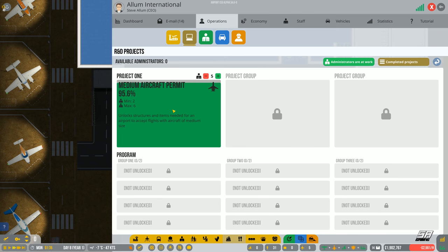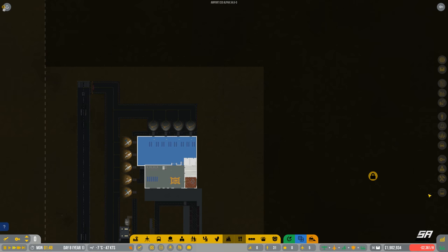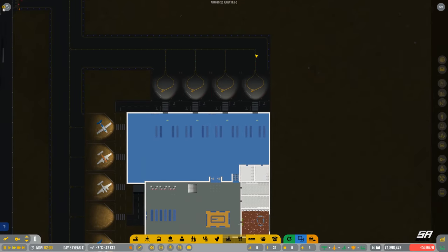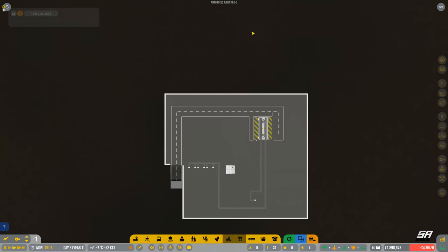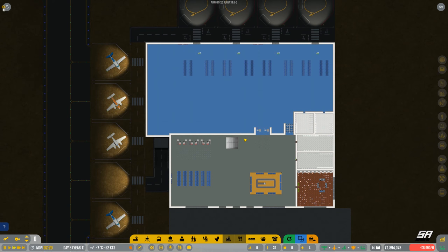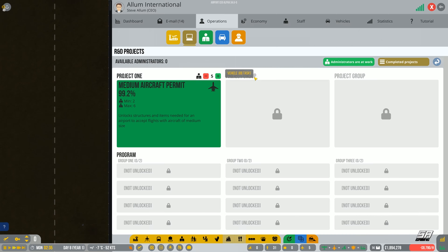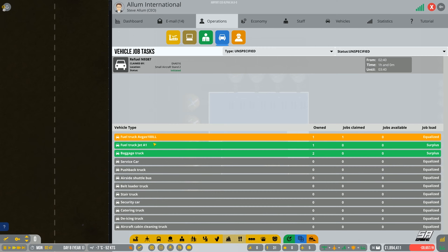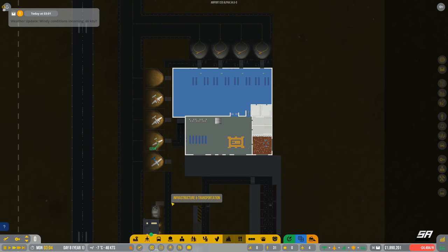Our medium aircraft permit has almost finished, so when that comes in we'll start considering a medium airport upgrade — potentially buying the land next to us and adding a couple of medium bays. Everything down here seems to be working fine. Just got to wait for our first lot of planes to come in. General aviation is coming in; medium aircraft is almost done. We probably need another AvGas truck — let's also get rid of some contractors to stop hemorrhaging money.